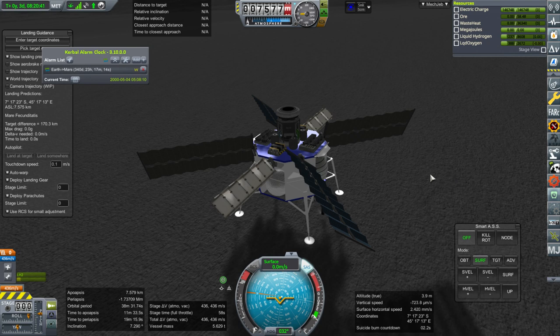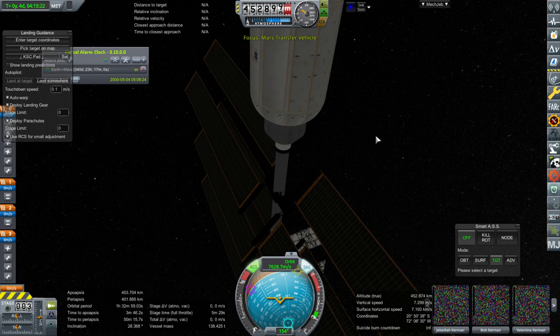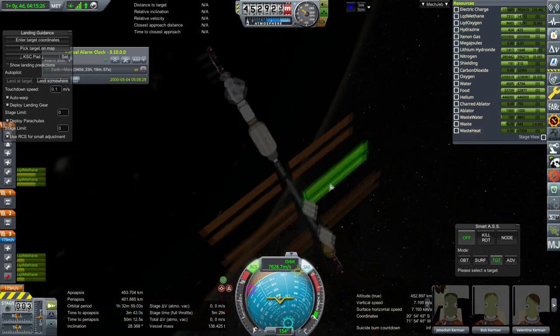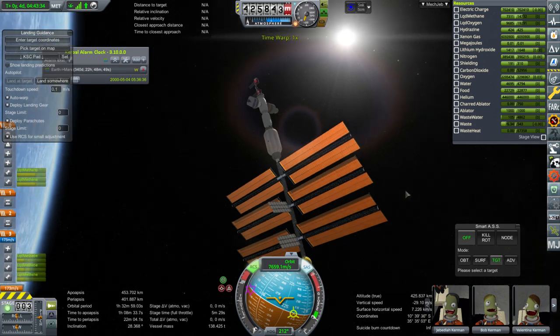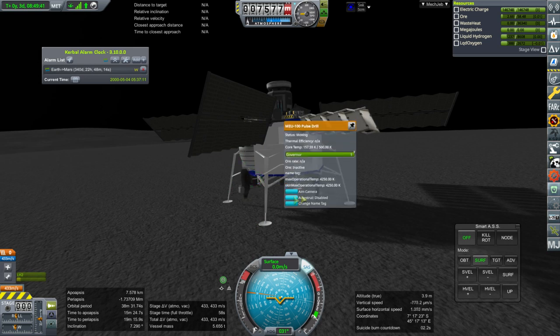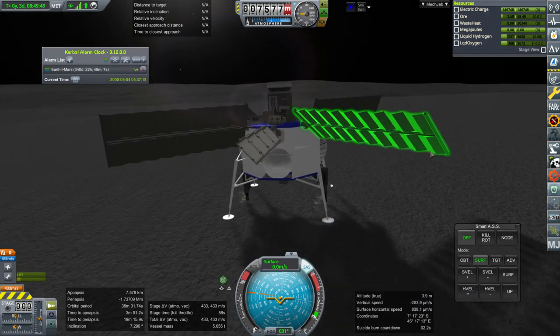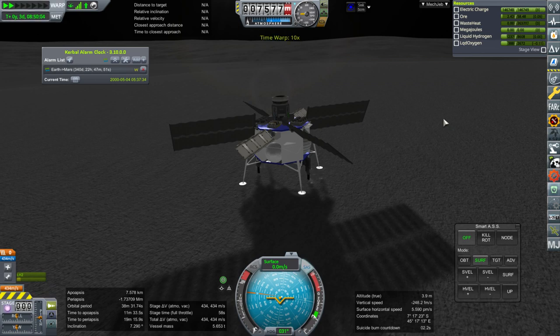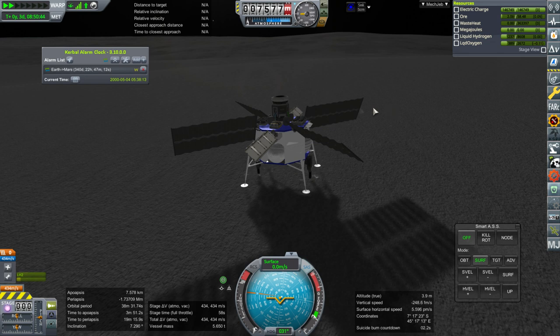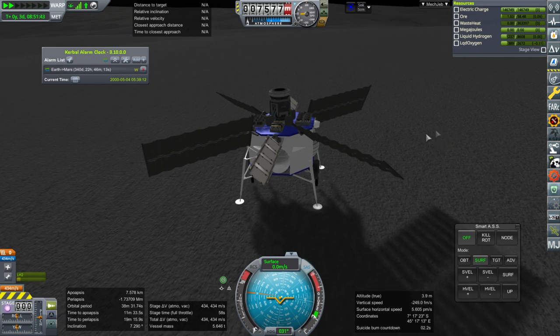I've got two drills — let me repower this first and then get the other drill out. Now it looks like we're taxing the electric charge. Well, it's replenishing. We need bigger drills clearly. The converter can consume all the ore here, so we need maybe two more drills. This isn't the largest rig ever. The hydrogen takes longer because it's more complicated to extract — you have to expend extra power to cool it.